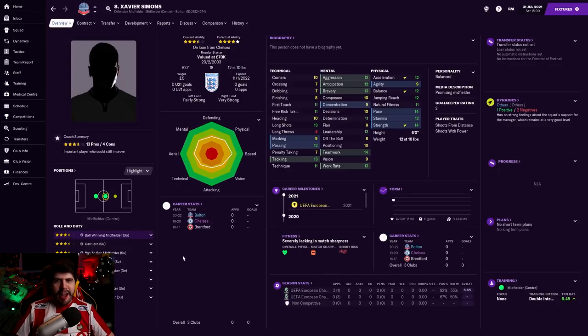The first actual loan signing in is Xavi Simons - I couldn't believe Chelsea let us loan this guy, for free. I could not bloody believe it. An 18-year-old on loan from Chelsea - this guy should be playing. I saw him and I recognized that name. Chelsea are our affiliate side, and I was just seeing if they had any players they'd let us have for free, and they said yes. So we've got Xavi Simons - someone let me know how to pronounce his name, because I bet it's like Simons or something. It's probably just Xavi Simons, isn't it?